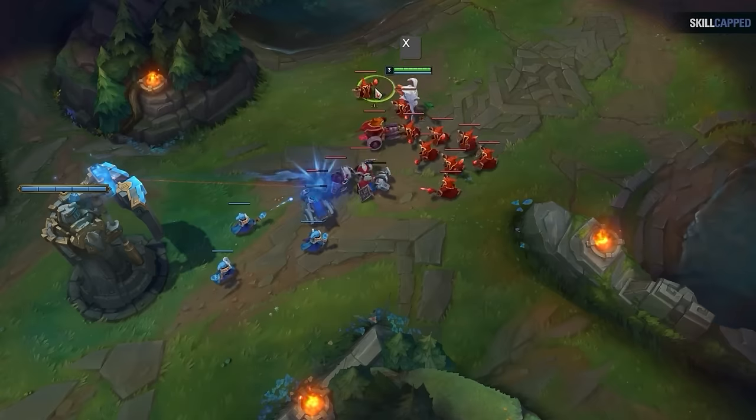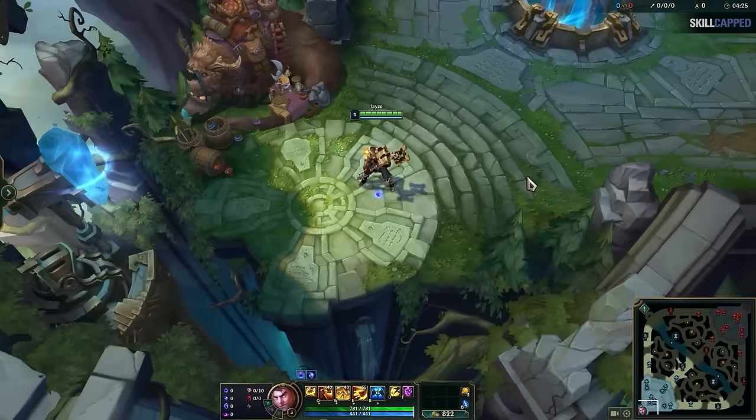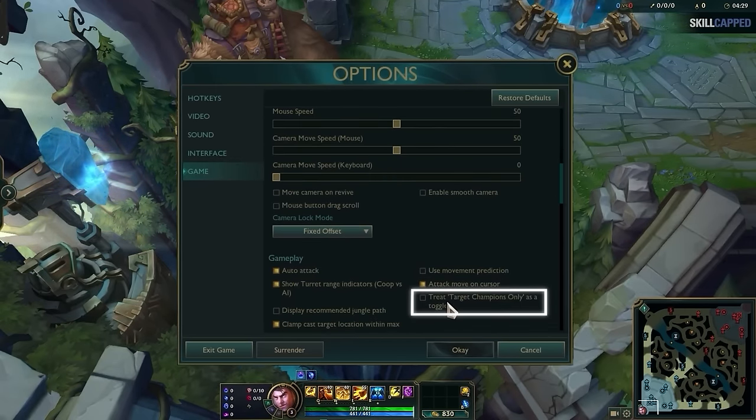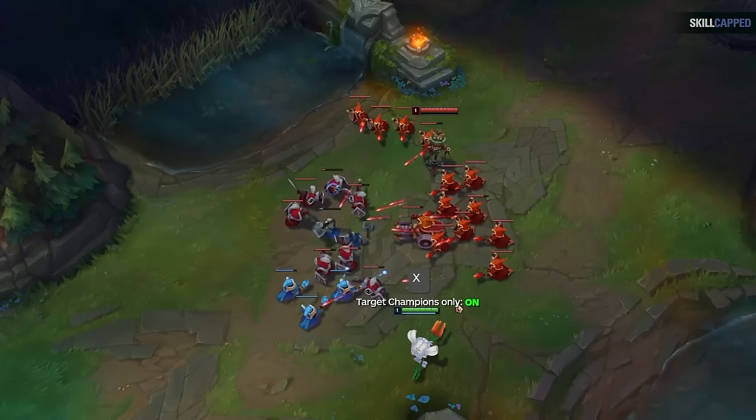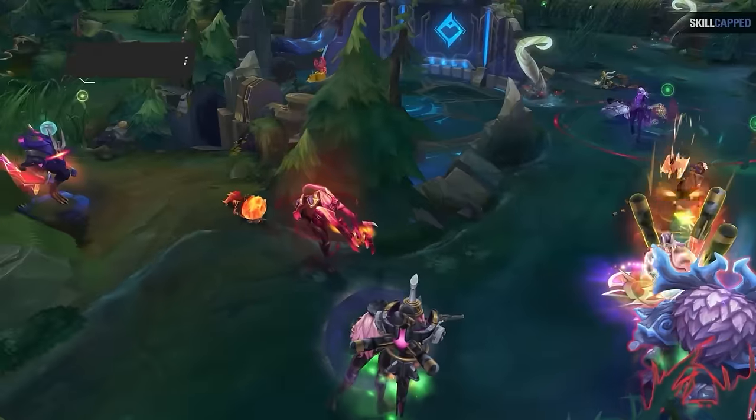There is one downside to holding this keybind — it can be difficult to hold it down while also trying to cast all of your abilities. Thankfully, there's a solution. Go to Settings, Game, and enable 'Treat Target Champions Only as a Toggle.' Now you'll only have to press the hotkey once to toggle it on, and press it again to toggle it off.